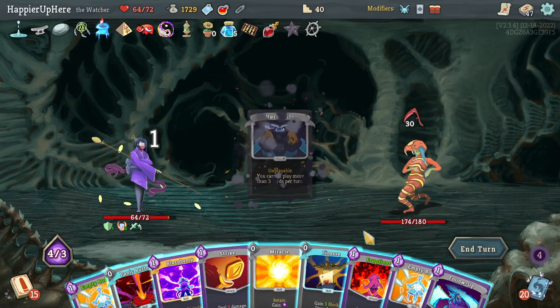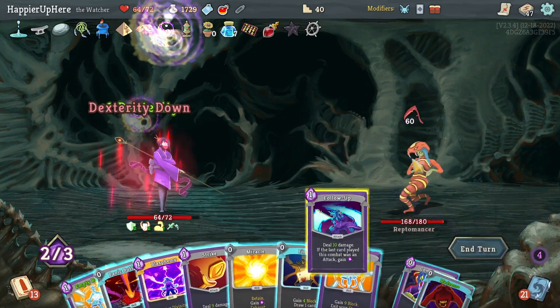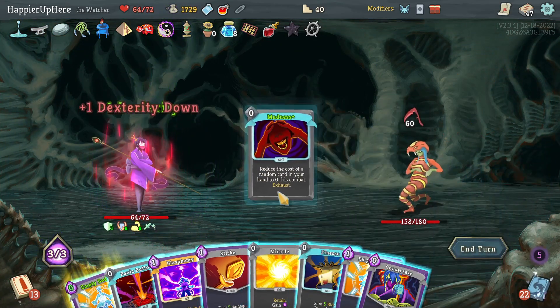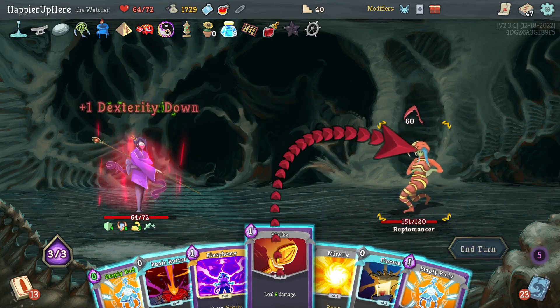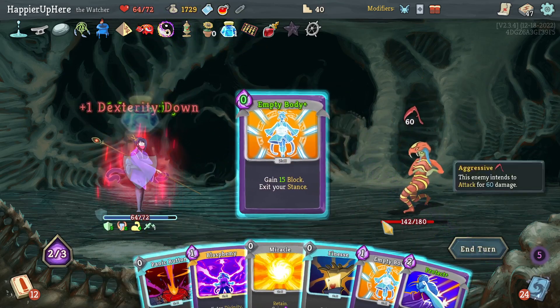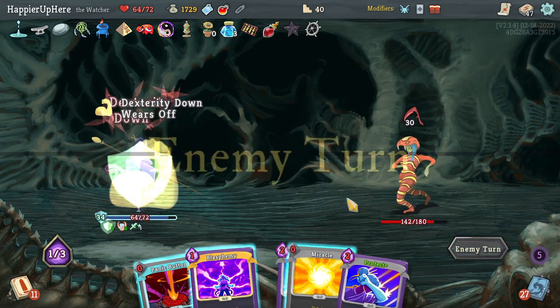Get rid of the Normality — I know I won't draw another one. Eruption, Follow-Up — should have done Madness first, that hit the Empty Body. Consecrate, did a Strike. Then Empty Body one, Empty Body two, then Finesse.